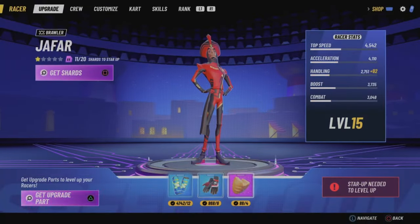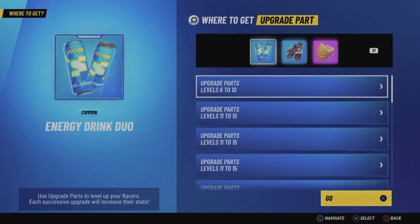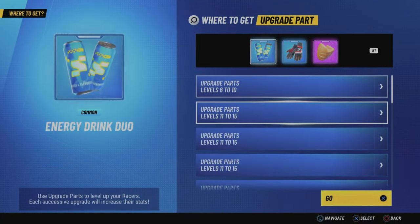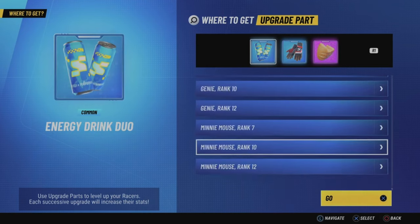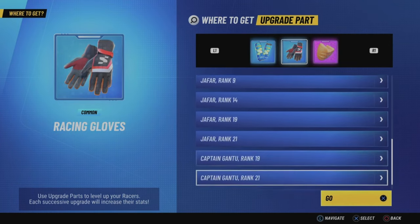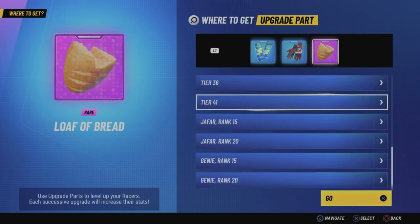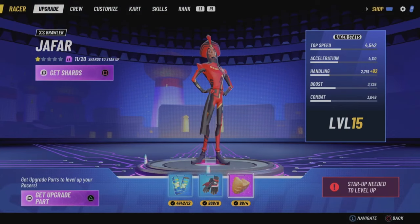As for upgrading your racers, if you need a certain upgrade part, you can press to see where you can find it and it'll show you all the different places to get that upgrade part — a really handy feature. Mainly it comes down to playing through limited events for previous characters, and for current seasonal characters you'll want to play through the season tour and golden pass to get their specific upgrade parts.